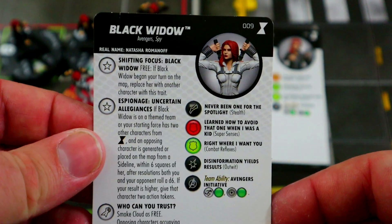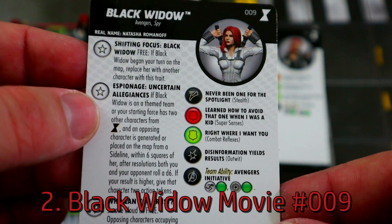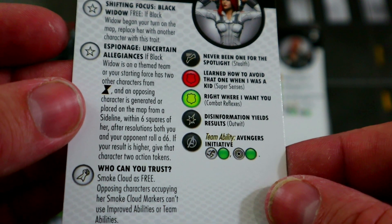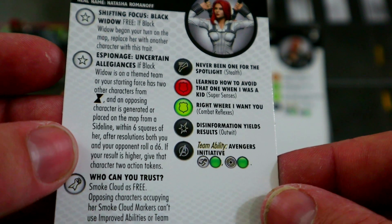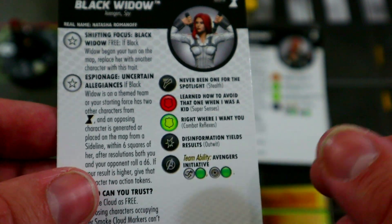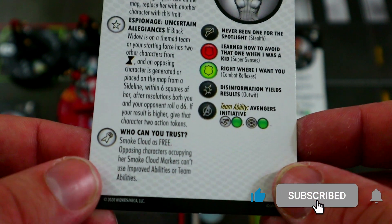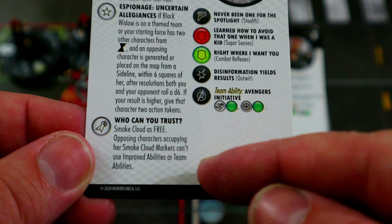This is probably my second favorite — the rare one. She has a trait where if an opposing character is generated or placed on the map from a sideline within six squares of her, you and your opponent roll off. If your result is higher, you give that character two action tokens so they can't do anything that turn. This helps a lot against trouble alerts and ID cards. She also has smoke cloud — free — and opposing characters occupying her smoke cloud markers can't use improved abilities or team abilities.